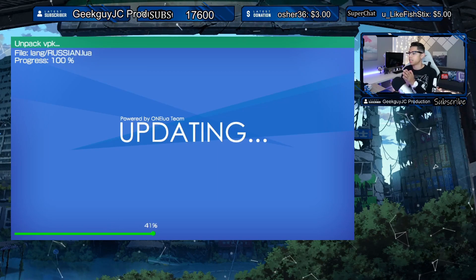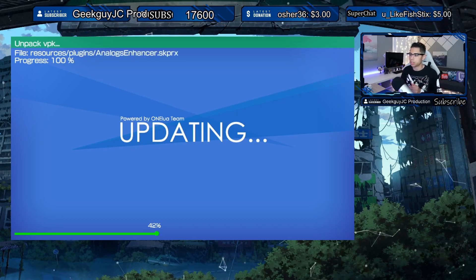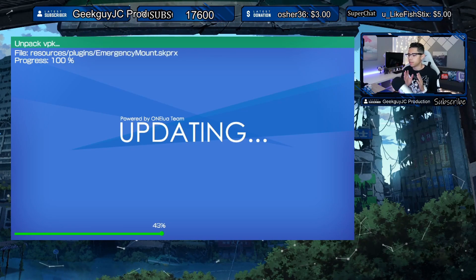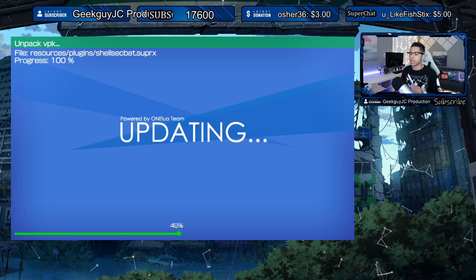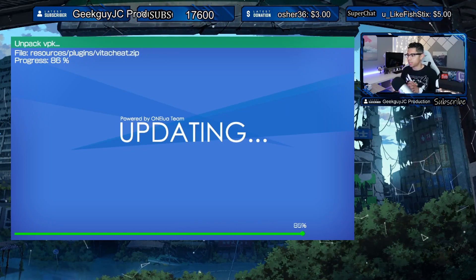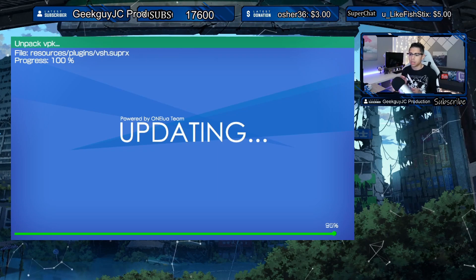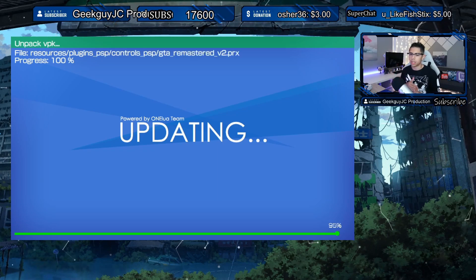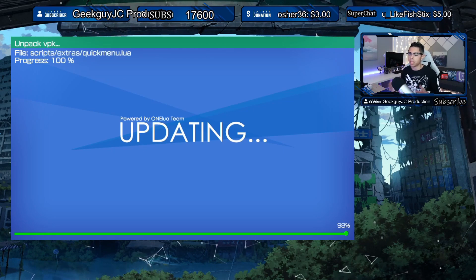If you don't have Auto Plugins 2, I suggest downloading it right away — the VPK will be available in the description below. It's one of the best and must-have applications for your Vita. Adding plugins manually is a pain, especially if you mess up something like forgetting a line, because you could completely screw up your SD2Vita memory card.